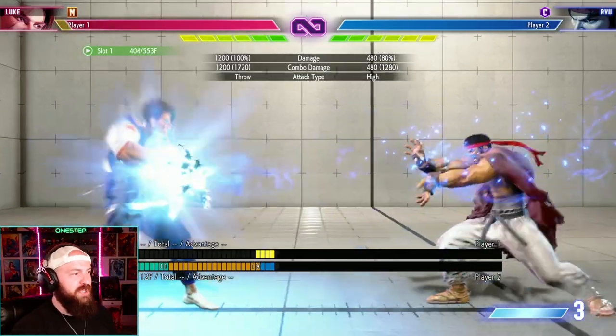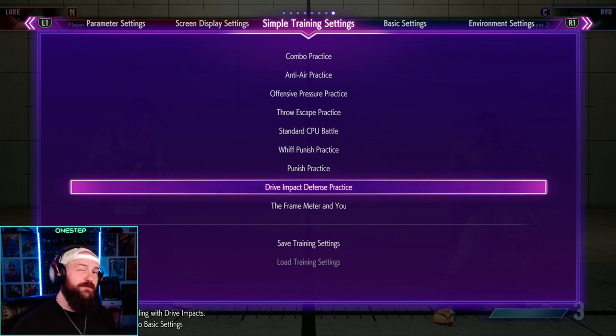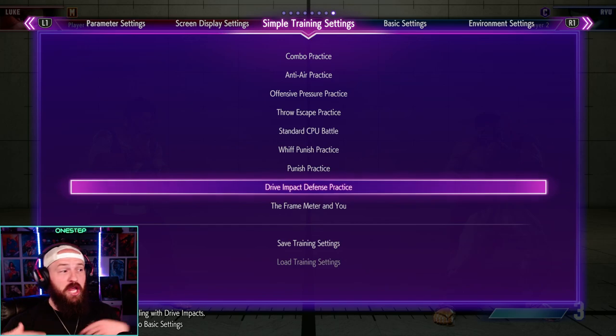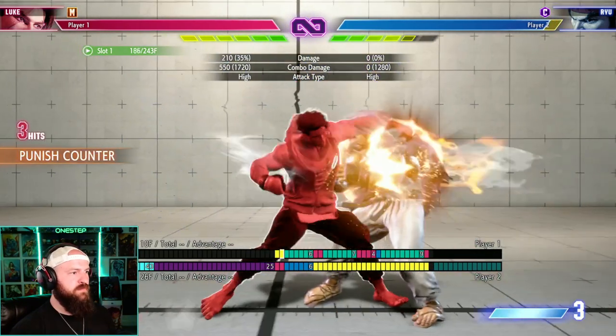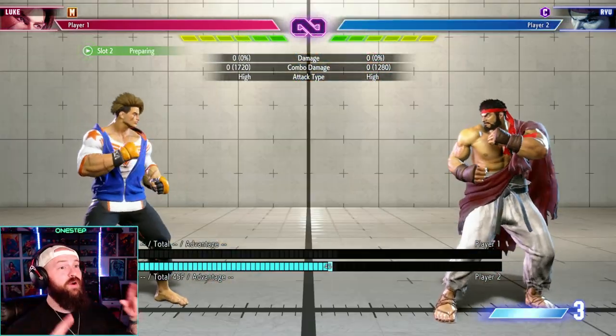There's also a Perfect Parry. If you parry within roughly three or four frames of a move connecting, you get a Perfect Parry — you'll see a slow-motion effect. This reverses the tables: it becomes your turn and you get a free combo as long as you're fast enough.